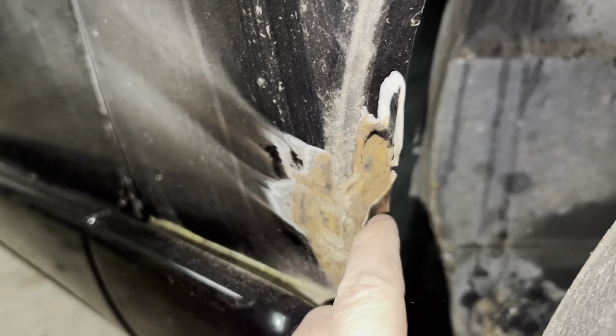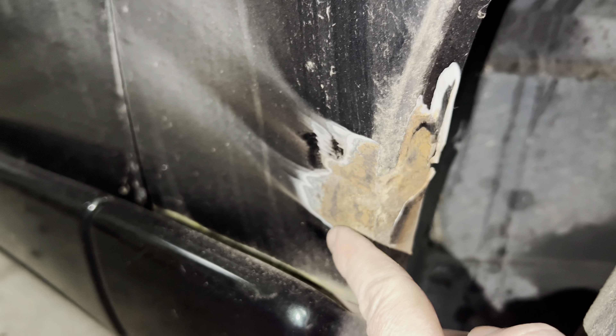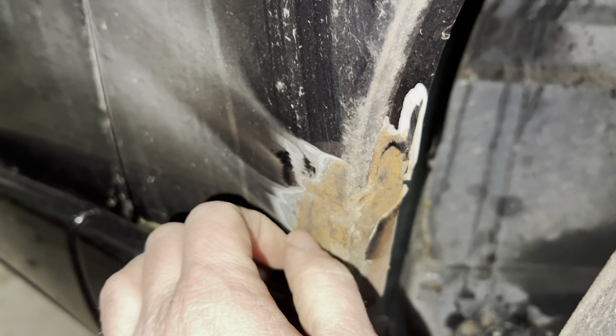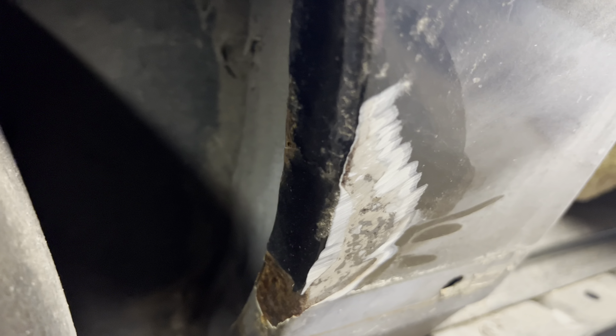It definitely rotted through the whole top layer. The way these go is there's the inner wheelhouse and then the outer quarter is welded to it. The outer is definitely gone on this side, so this one will definitely end up needing the whole thing replaced — not to mention all that stuff down there that we have to address. I had to open the door to get some of that crust out of here. The passenger side might actually be salvageable, but I don't know if that's what I want to do. We don't know what's under all that, and I didn't grind that side yet.